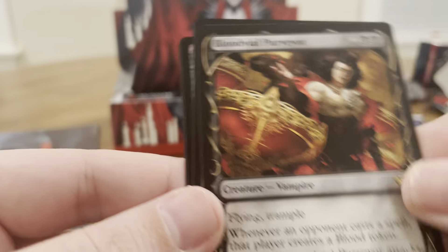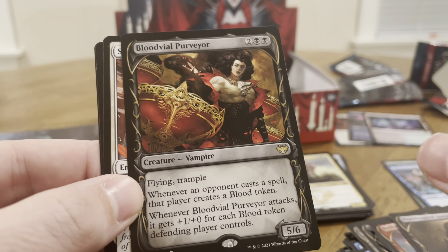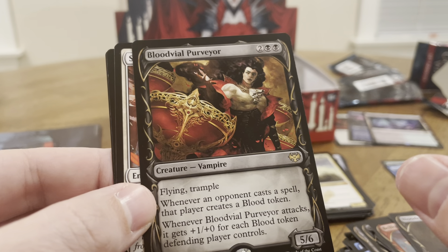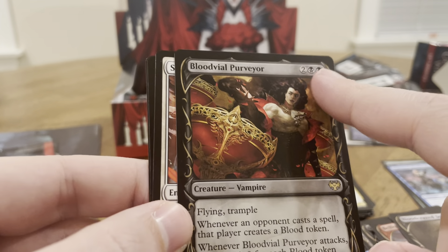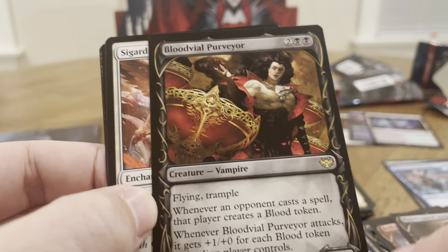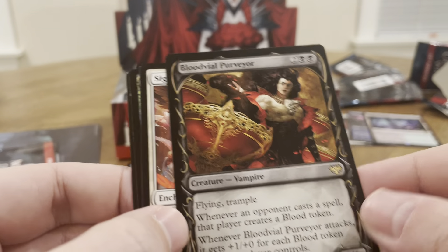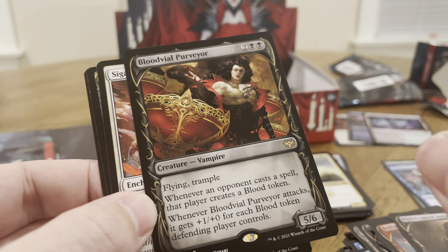Blood Vile Purveyor — Flying, Trample, 5/6. Whenever an opponent casts a spell, that player creates a blood token. Whenever Blood Vile Purveyor attacks, it gets plus one, plus zero for each blood token that player controls. 5/6 for four mana, Flying, Trample is amazing — hard to kill, kills a lot for less.